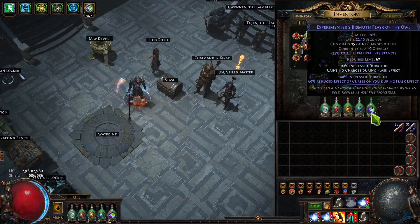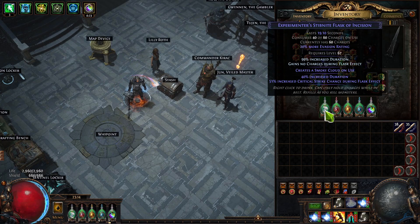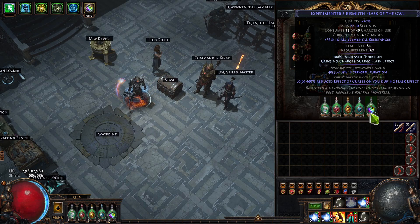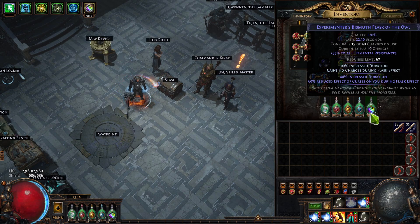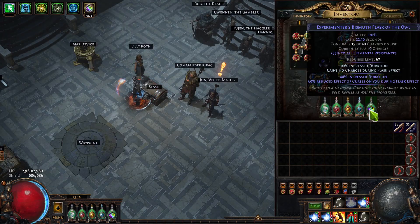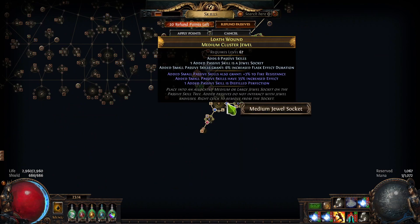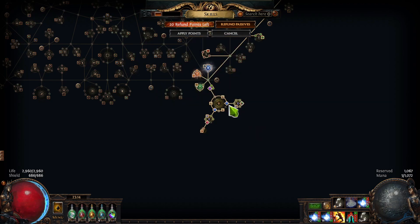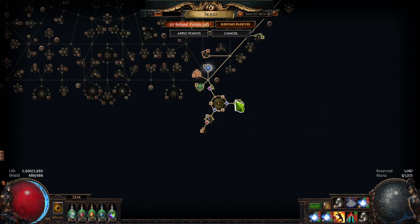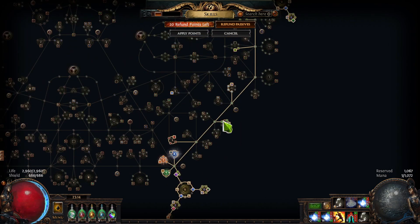We use the longest duration flasks available: bismuth flask with a base 8.5 second duration, plus sapphire, topaz, ruby, and stibnite — all 8-second base duration. These are rolled with 40% increased duration, which requires item level 84. We also use enkindling orbs to get up to 100% increased duration. On top of that, we stack flask duration with cluster jewels — small cluster jewels with six passives, 35% increased effect of small passives, and Distilled Perfection.